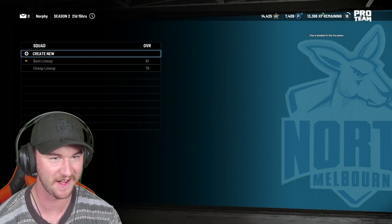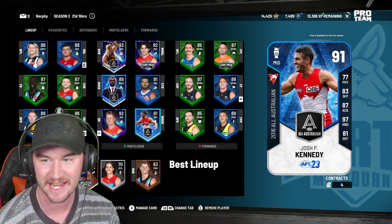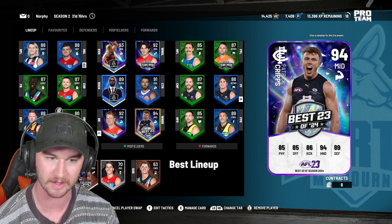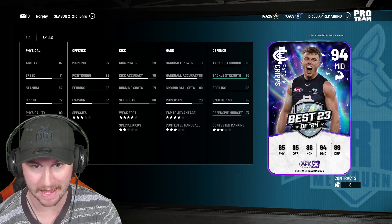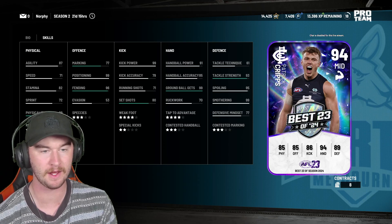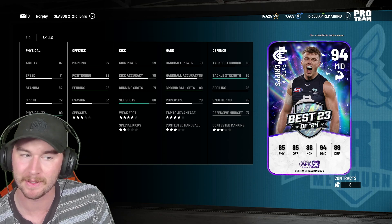Come on, let me manage my lineup — I'm putting him in my best lineup straight away. He immediately takes out Josh Kennedy. You've been replaced. He's not going to be a winger. His stats: we've got a massive tackle strength. Ground ball gets his 99, which is a fair bit underrated, honestly. Positioning 99. Marking is meh, but that's okay.